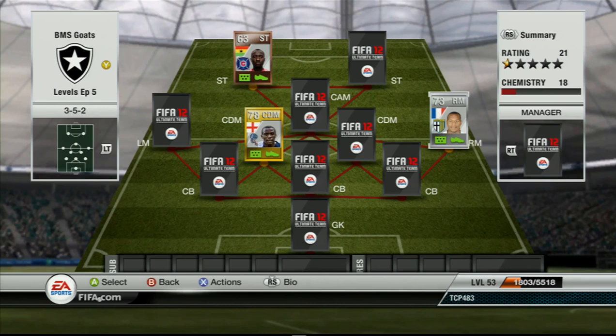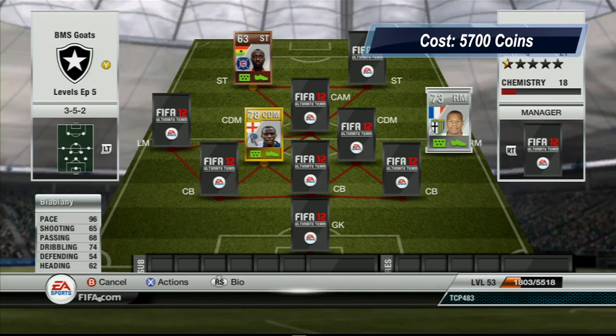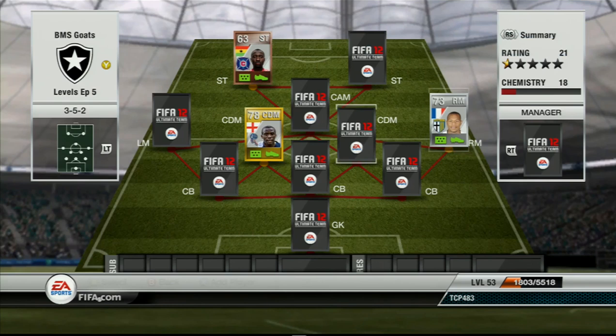Over at the right mid is the silver that we chose to use and that is Biabiani. He is incredibly fast, maybe faster than Walcott. He has got 96 pace, 65 shooting, 68 passing, 74 dribbling, 54 defending and 62 heading. He has got 3 star skills and he is unbelievably fast. He actually has a decent shot too. If you haven't used him yet, definitely look to use him.